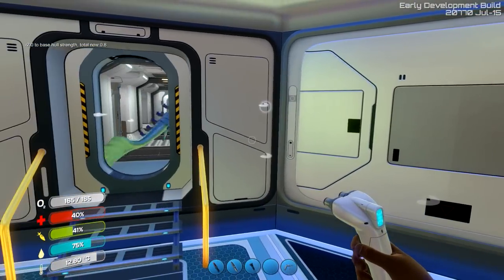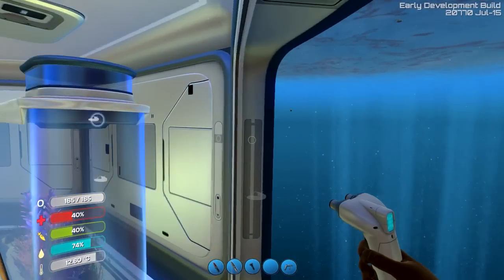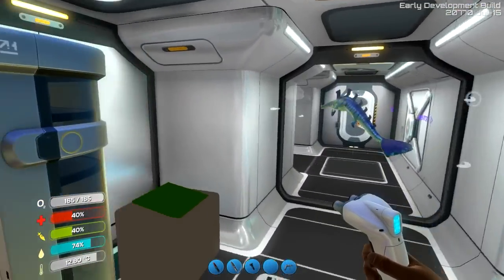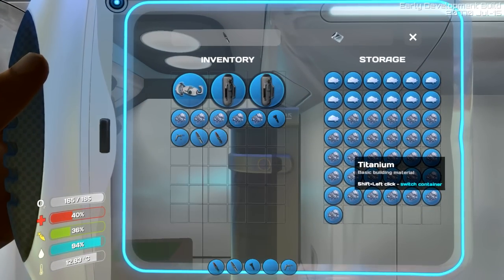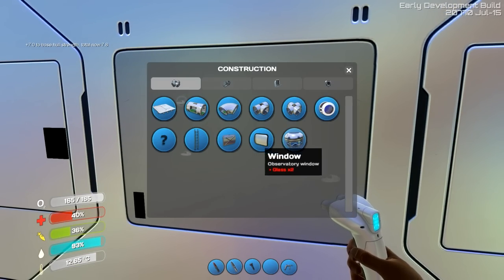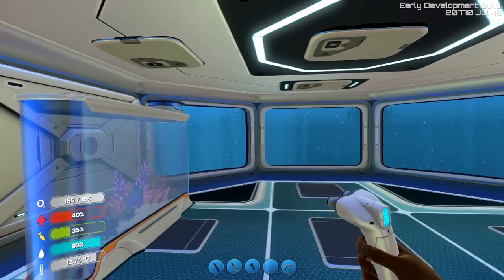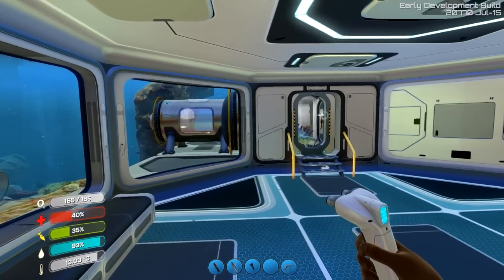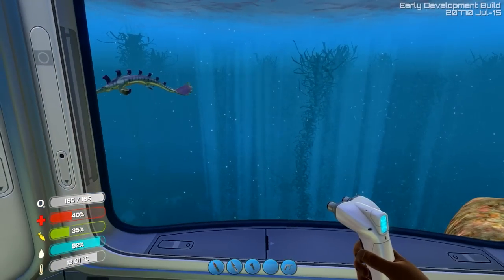Now we've got .8 strength, so we need to put some reinforcements. I'd really like to have both of these be windows as well. I don't have enough titanium — let's go get some more. Drink some water while we're at it. Plenty of titanium. Let's see if we can do that. Boom — and then we'll put a window here. It's got a little bench, got a whole view of the ocean. This will be really nice in areas like the Grand Reef where you can actually have something to look at. Right now all we can see is the kelp forest down there — still pretty nice though. I'm pretty happy with that.